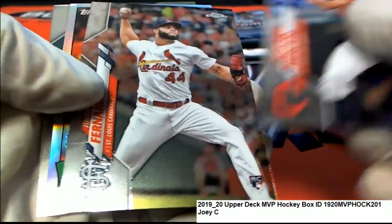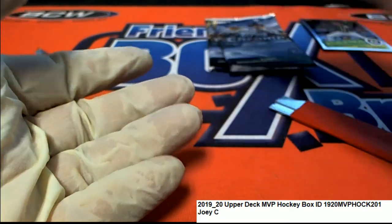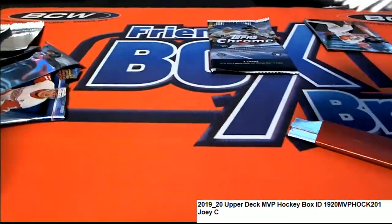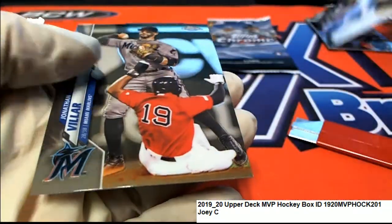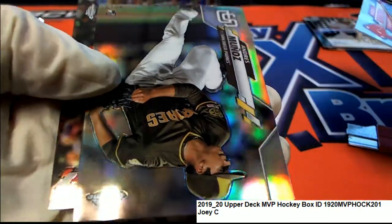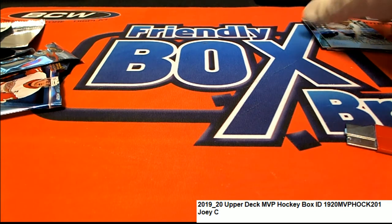Now we're getting into Chrome. Maybe we can pull a big one out of here. Nice, that'll go into a top loader. Let's hit something big in Chrome Baseball, Joey C. Dustin May Rookie — nice. Mike Trout. AJ Pollock. Chrome Freshman Flash. Puck Rookie and another great rookie card. Some good things coming out in Topps Chrome Baseball. Congratulations, Joey C.